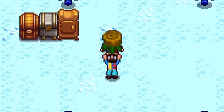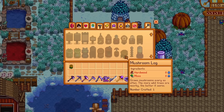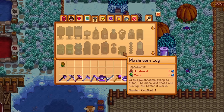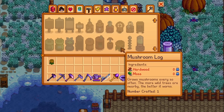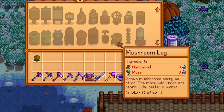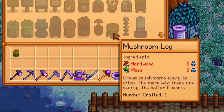Next on the list is the mushroom log. You unlock this recipe by getting to foraging level 4, and this will grow mushrooms every so often when placed. If you place it near a lot of wild trees — within a 7 by 7 radius — this works much faster. It will produce mushrooms every four days, and rainy days will cause it to take a day less.